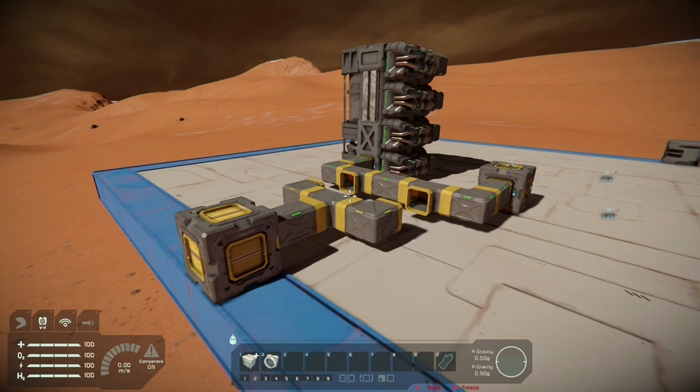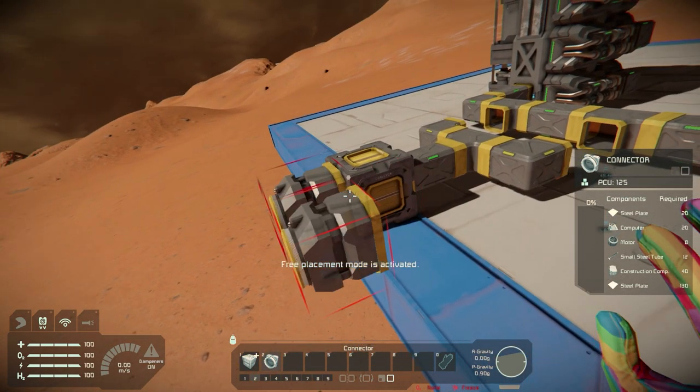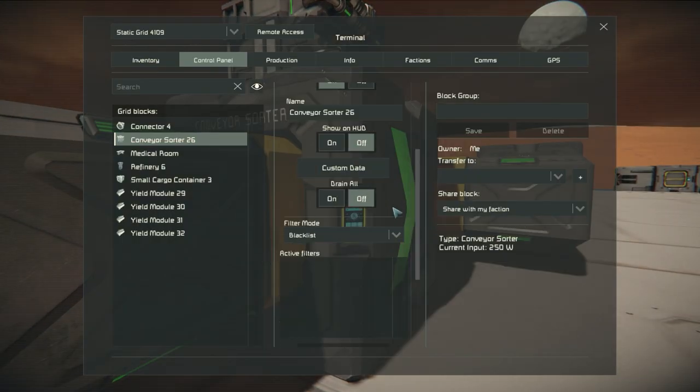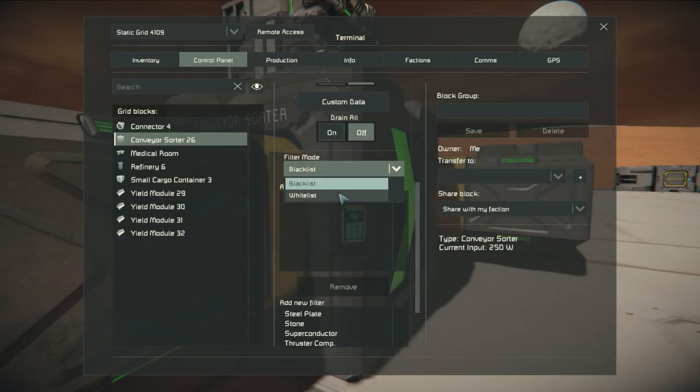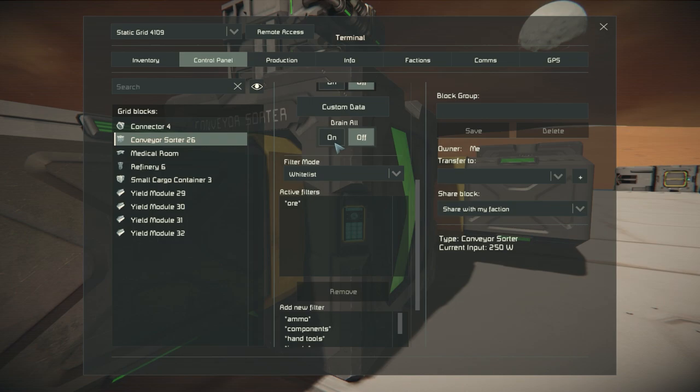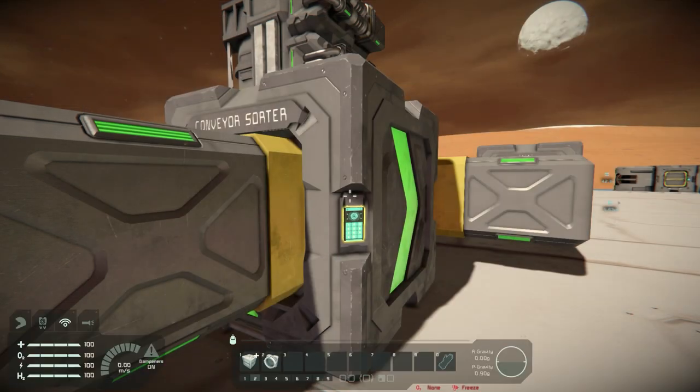Assign a dedicated delivery connector on your base and place a sorter between it and the rest of the network. Setting the sorter to drain all will then cause all contents of a connected ship to be sucked out. For added precision, put ores on the allow list. Note: it is best to include a cargo container to avoid your assemblers and other inventories getting flooded by the sorter.